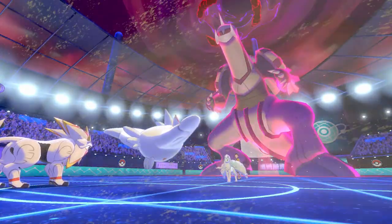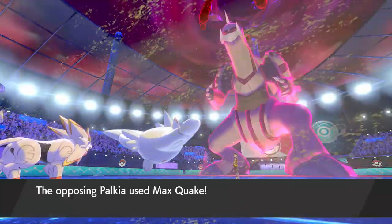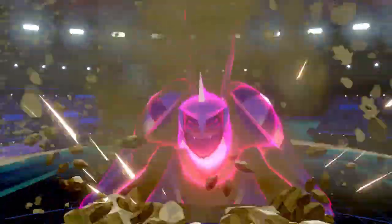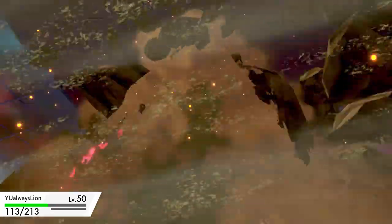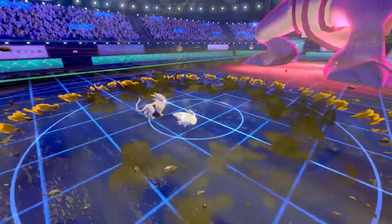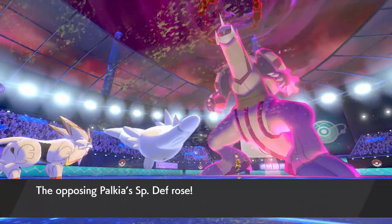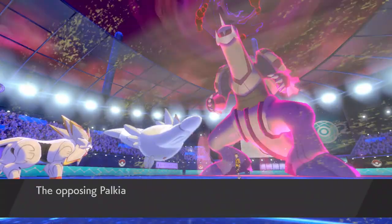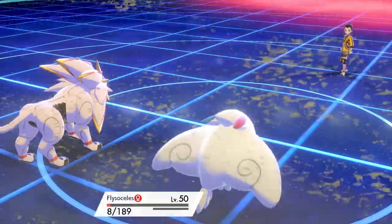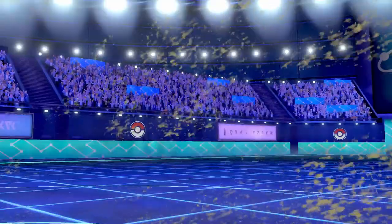I'm able to take out the Alolan Ninetales with my plus-two Attack despite the Aurora Veil, which is great. Palkia goes for a risky Max Quake — I could have gone for another Ally Switch or Follow Me, but they predict correctly and get some damage onto my Solgaleo. Thanks to the heal and the plus-two Special Defense, Solgaleo can take another one of those Max Quakes, and they've run out of Dynamax turns anyway, so their Ground-type move will be doing less damage to Solgaleo too.